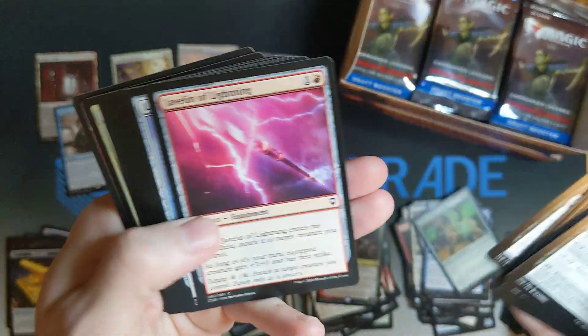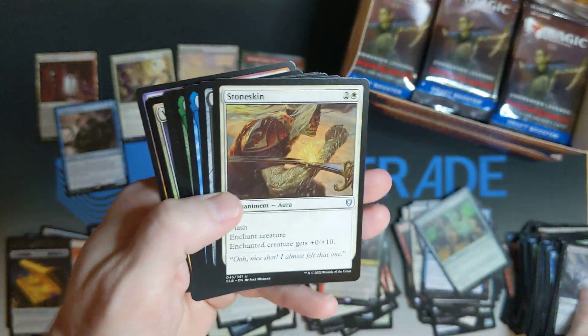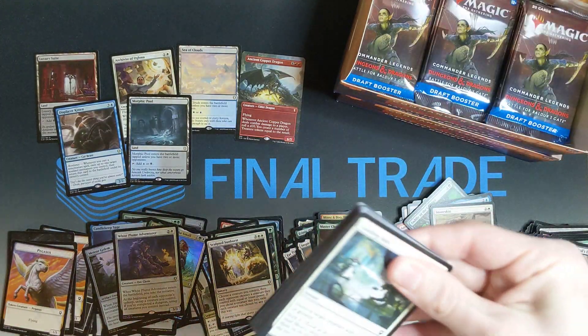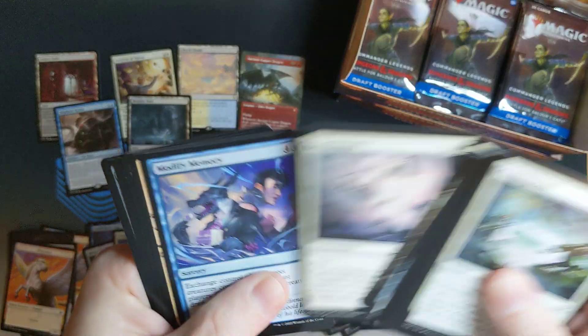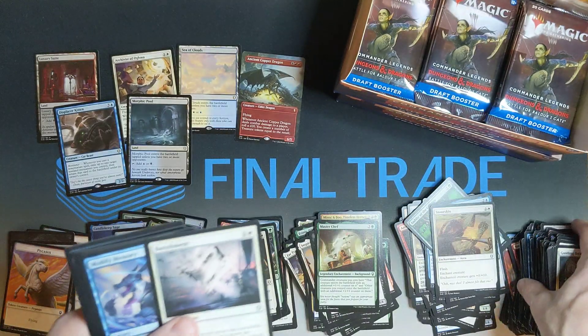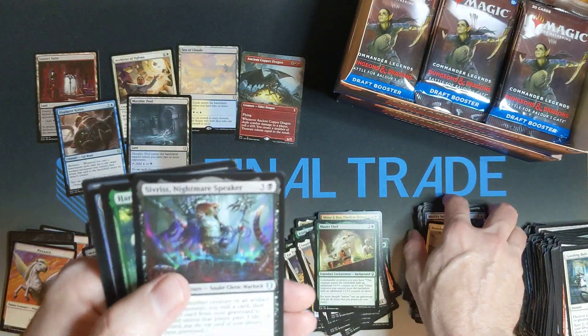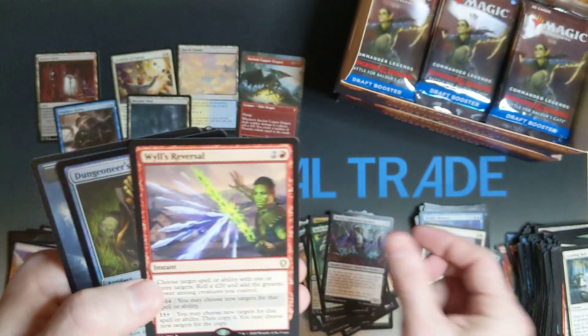So now I gotta get a Boo token to go with my Minsc & Boo. Stoneskin, Master Chef, Morphic Pool. White Plume Adventurer. I'm not just putting the Mythics up there at the top — I'm putting the exciting stuff. Some of it is only four or five dollar cards, but I'm sure I'll make better mistakes. Bear with me.